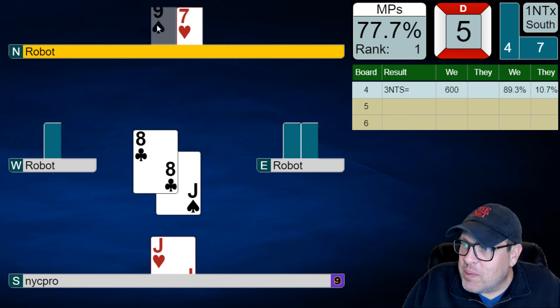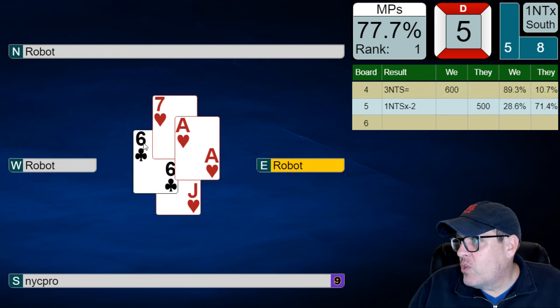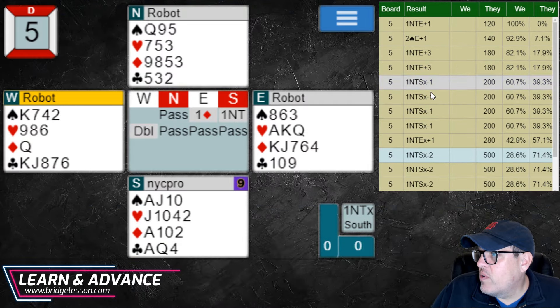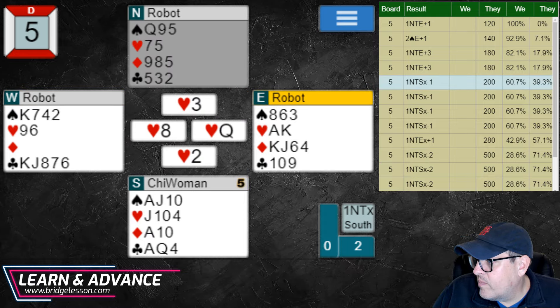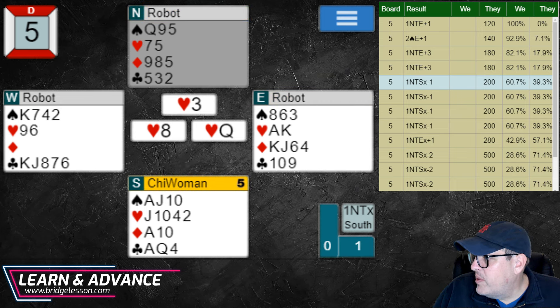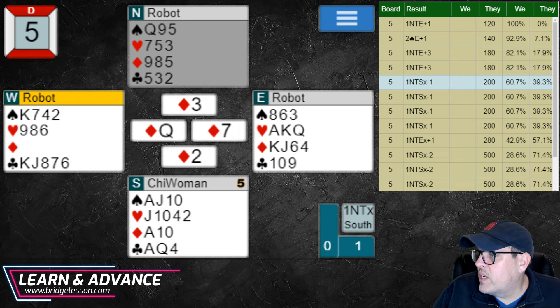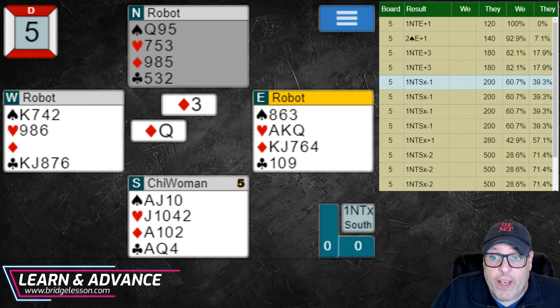It's going to be plus 500 for the robots. 28.6% — what happened? What did they do differently? They didn't overcall one no trump? Some people are playing one no trump in the east; others only went down one. They didn't take the ace of diamonds — that's why. Take a look, folks: they didn't take the ace of diamonds, which honestly is a fail.